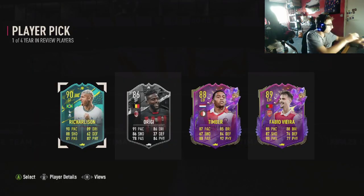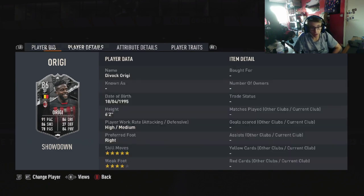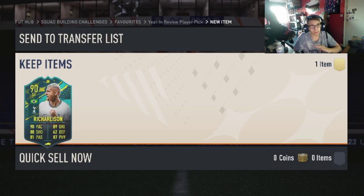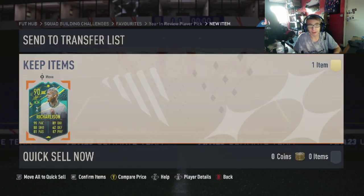Let me just go on Footbend real quick — Footbend.com. If you go on to Richarlison, I believe he was like 600k to complete. Yeah, he was roughly around 600k, which absolutely slaughtered the other one. This is actually a good card. I want to take Origi, but I'll be taking Richarlison, which is the smartest option. In my opinion, that is actually very, very good.